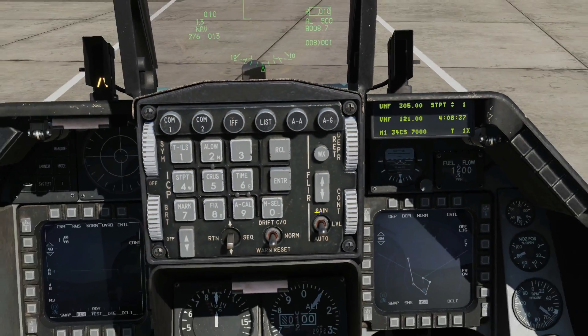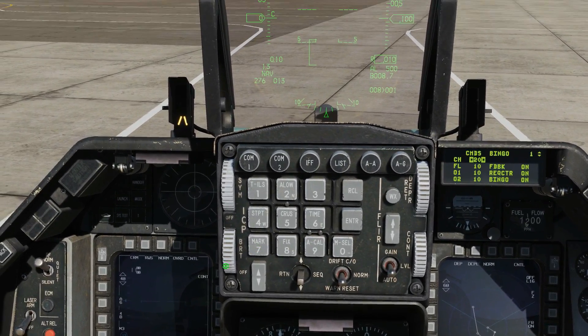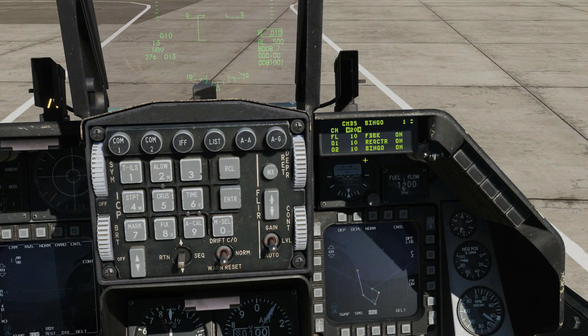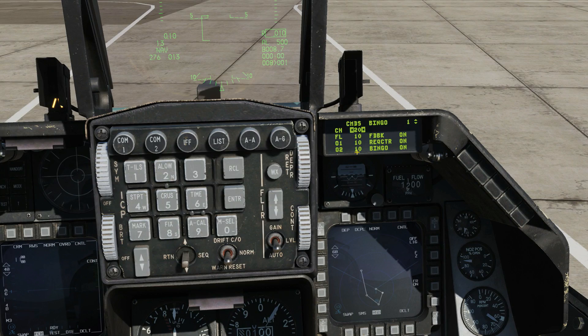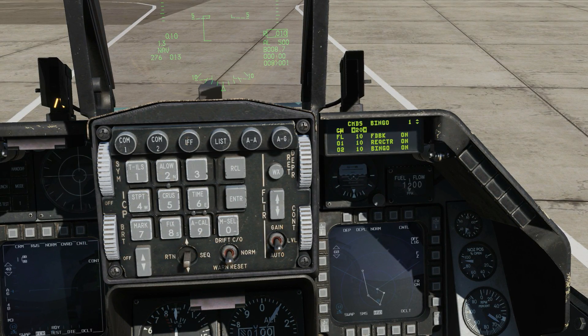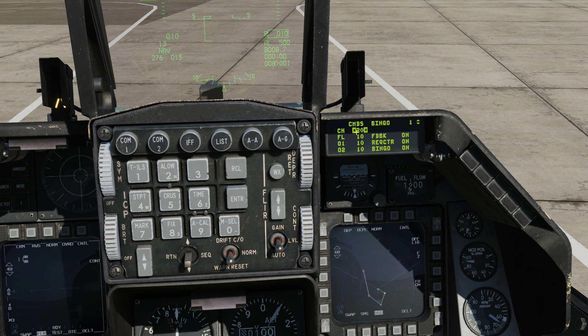We're going to press List and then 7 — this brings up the CMDS page in our DED. With this basic CMDS page, this here is still a navigation steer point, and these numbers here are bingo quantities relating to each particular type of countermeasure. So bingo chaff is currently set at 20, flares 10, other one and other two at 10. This means that when we get to that bingo quantity we will be given a warning that we are running out of that countermeasure.